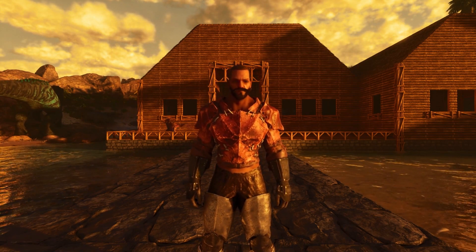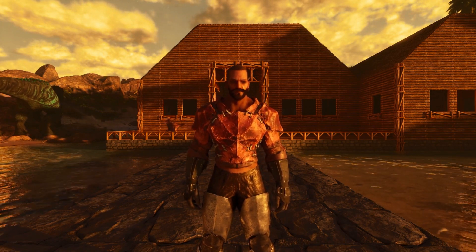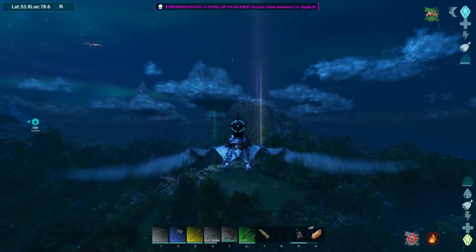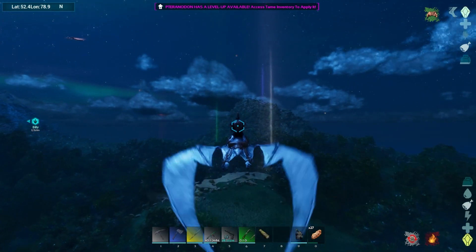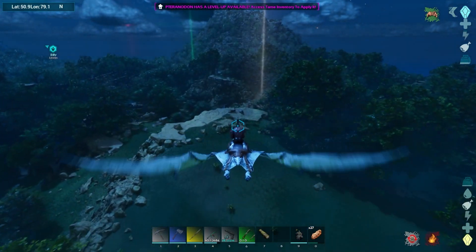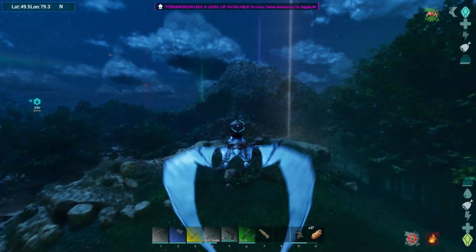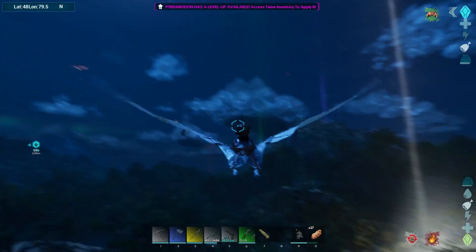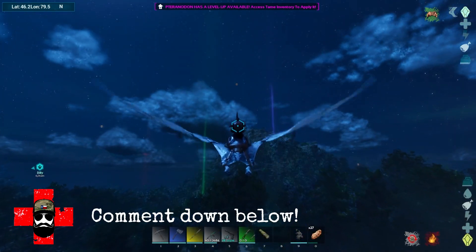All right, that's enough jibber jabbering, let's get it. So I think what I'm gonna focus on today is trying to get a Moro Raptor, and there's quite a few things we have to craft. It's a pretty in-depth mod, and essentially we need some crystal, so I say we head over to this little mountain over here where there's usually a giga and see what we can get. Definitely gonna have to lead it off.